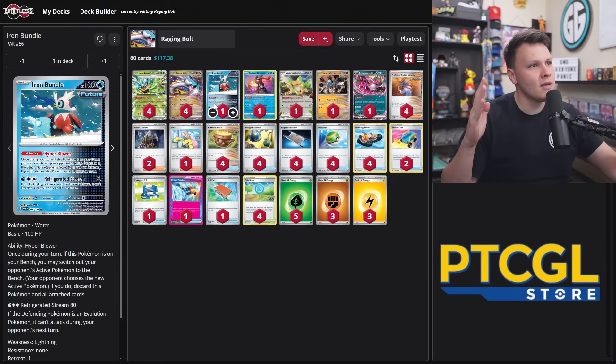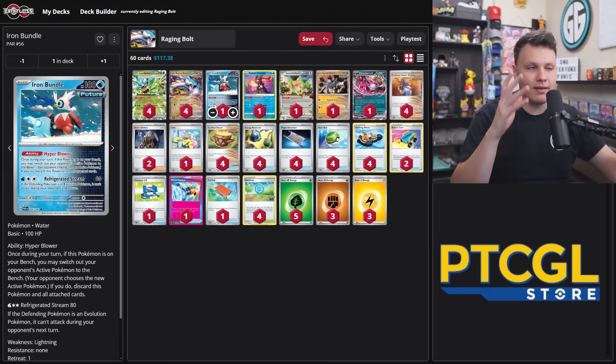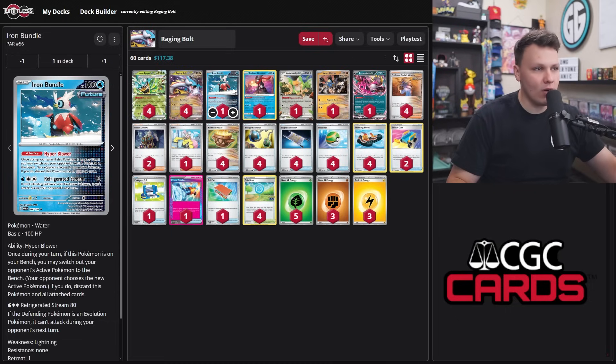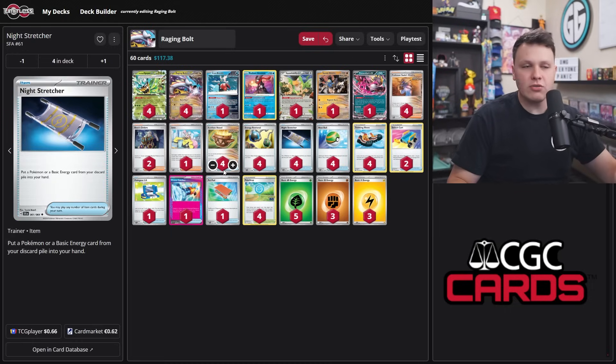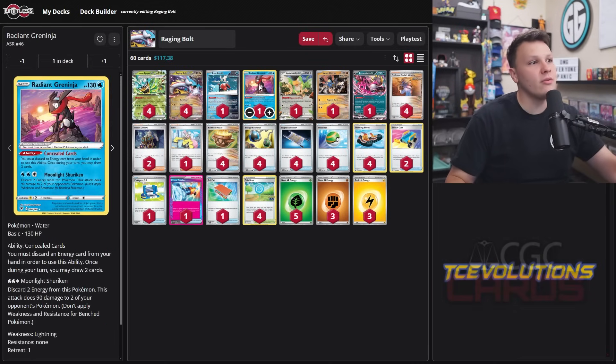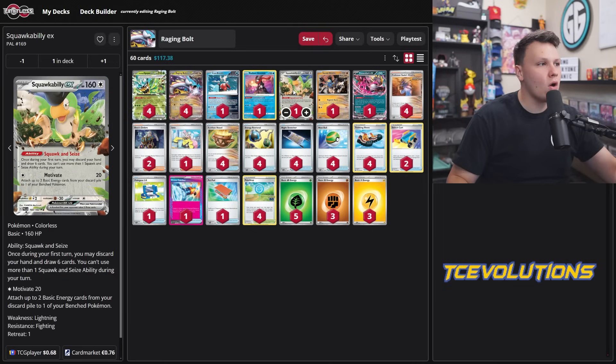Iron Bundle is a pretty underrated, overlooked card in previous formats leading up to Shrouded Fable — it probably should have been played in more decks. It combos so well with Night Stretcher: we use it once and can immediately recover it next turn and use it again. We don't have to Super Rod it back and then go find it with a Nest Ball and potentially whiff. With four Night Stretchers, we can use Iron Bundle over and over throughout a game.